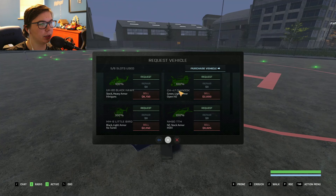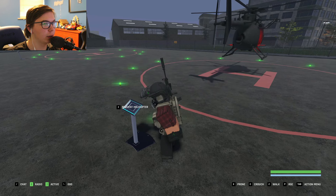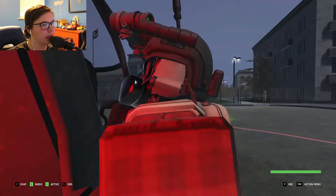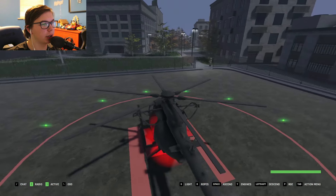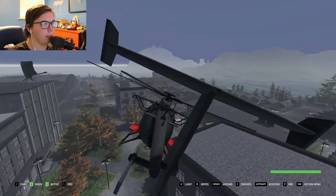Once you reach the helipad, you want to either spawn in a Chinook or a Little Bird. If you have the Little Bird, spawn that in. But if you are more comfortable flying in a Chinook, spawn that one in — whichever one you're more comfortable with. Spawn it in, get in the pilot seat, and turn on the vehicle.